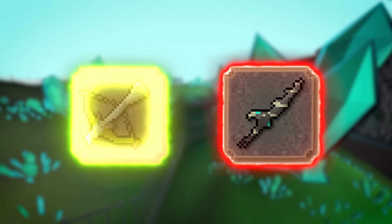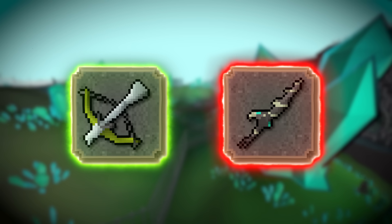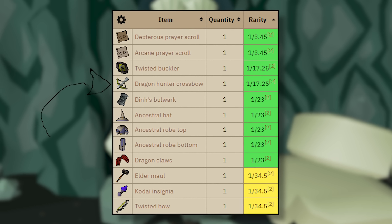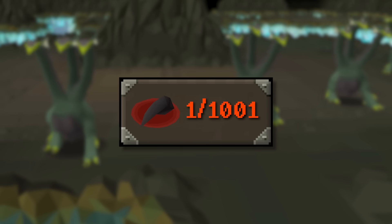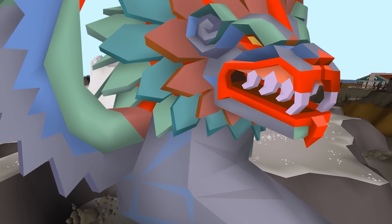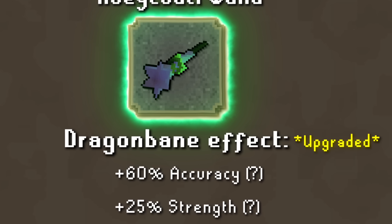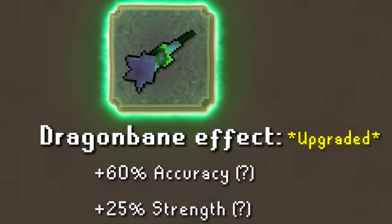Before we start comparing apples and pears, it's worth noting three things. Firstly, the other Dragon Bane weapons, at least for iron accounts, have some incredibly steep requirements — getting lucky at the Chambers of Xerric for a Dragon Hunter Crossbow, or achieving 95 Slayer plus a pretty steep RNG check for the Dragon Hunter Lance. The Dragon Hunter Wand, though, is far more accessible. Secondly, Jagex have teased that we may see a means to upgrade this one later down the line, which will make it a far more competitive weapon against those stronger draconic creatures.